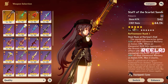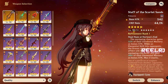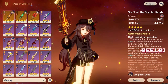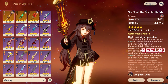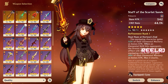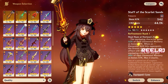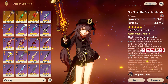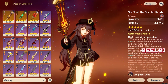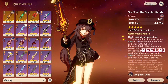One more weapon worth mentioning before closing is the Staff of the Scarlet Sands. Many are saying it'll be very good with Arlachino, but I tried it with Hu Tao and it didn't work well — this weapon benefits characters who use their elemental skill as normal skills, but both Hu Tao's and Arlachino's elemental skills convert into normal and charge attacks. We'll see when I actually get Arlachino and test it, but based on Hu Tao, I don't think it's ideal.